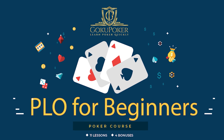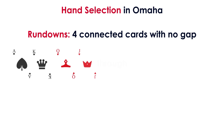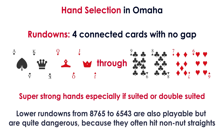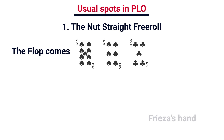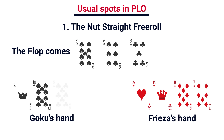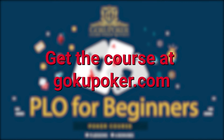Do you want to learn how to play PLO? Are you a beginner player who's never played Omaha before and wants to learn how to crush casual players easily? If so, this course is perfect for you. It's a crash course on pot limit Omaha dedicated for beginner players. You will learn all the fundamentals of PLO — what hands to play, when to play them, and how to play them. You will learn the basic strategies that allow you to be a winning player at your home games or micro stakes online. If you want to learn PLO quickly and easily, get this course now at gokupoker.com.